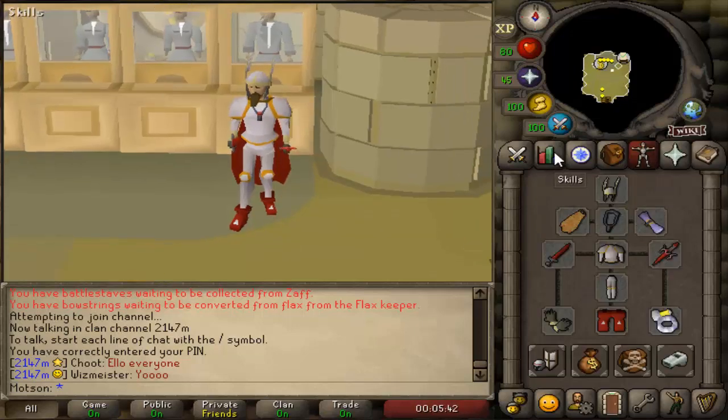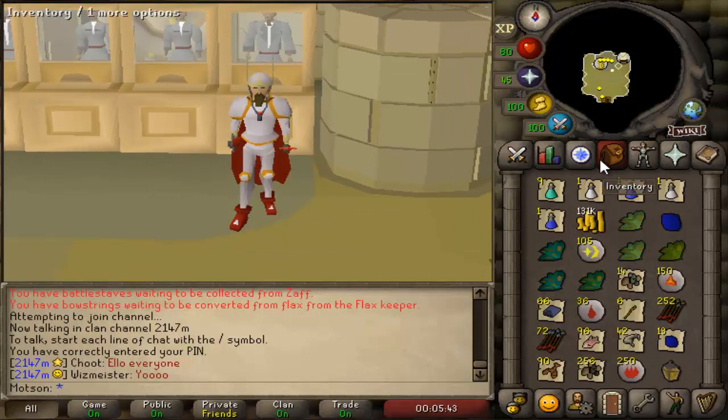Obviously I am a mid-level account at level 96, so if you're a lower level the profit won't be as good. But you can still come here and make probably around 230k to 250k an hour, so you'll still be able to maintain a bond in those 14 days, which is really good as well.